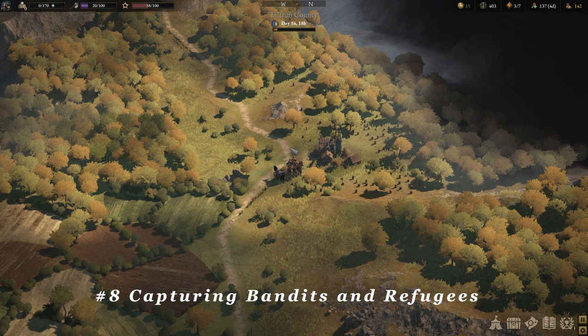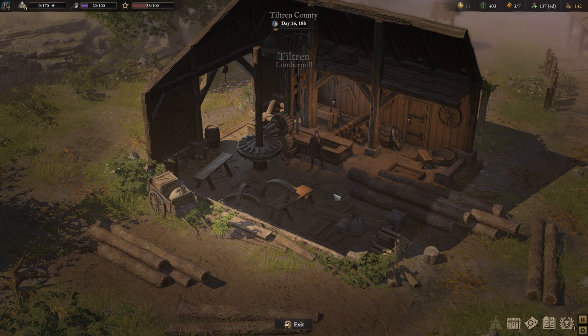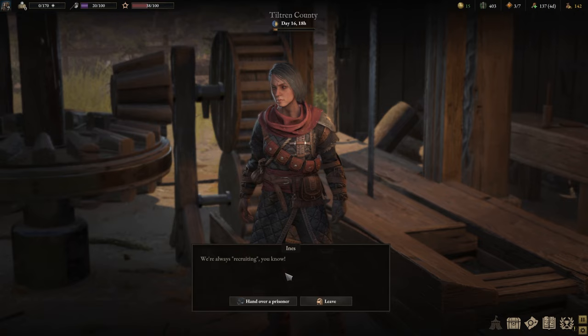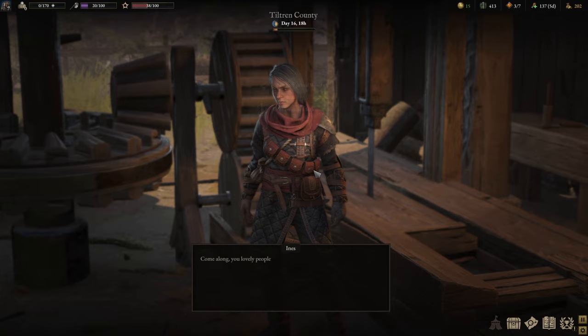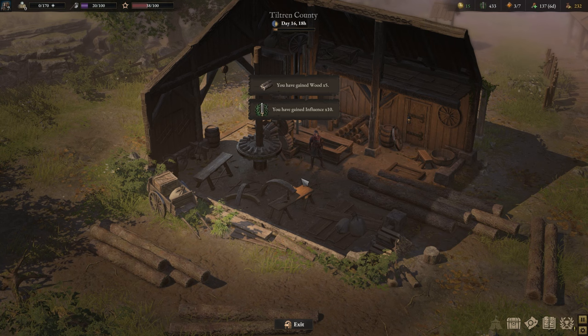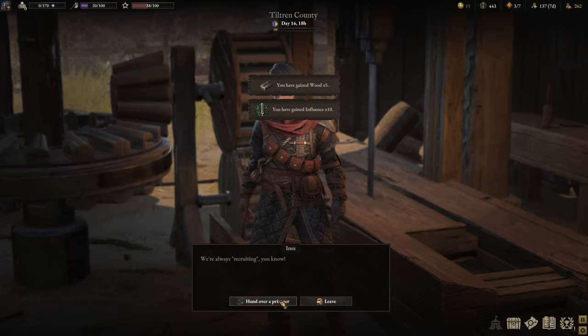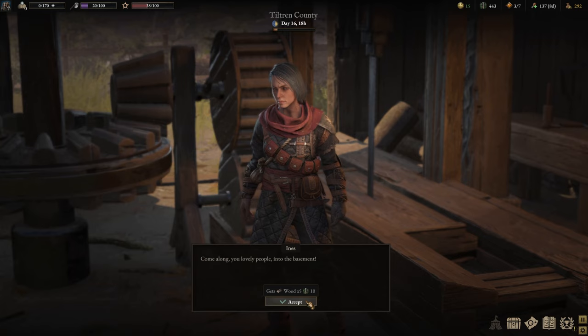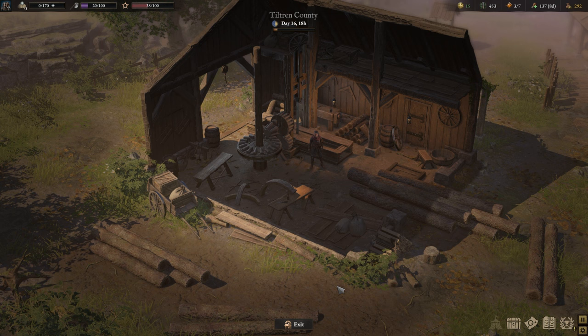Next on the list is prisoners. Not only can you capture bandits and sell them to prisons, but you can also capture refugees and bring them to Ines for a tidy profit. In my first playthrough I actually fought with Ines, when in actual fact you can bring her refugees for her labor camps. It's a little bit of a moral conundrum, but early game this is a great way to boost your income, influence, and wood supply — all stuff you really need in the early game.